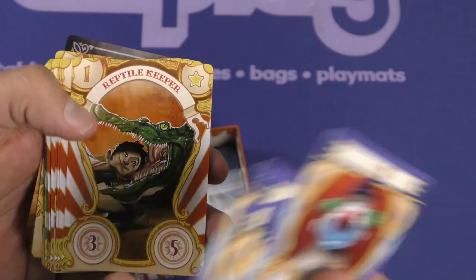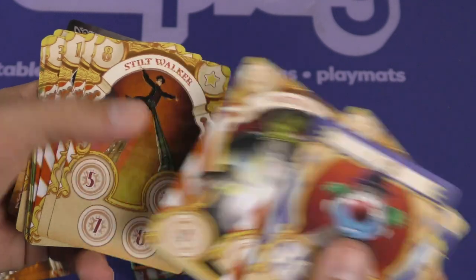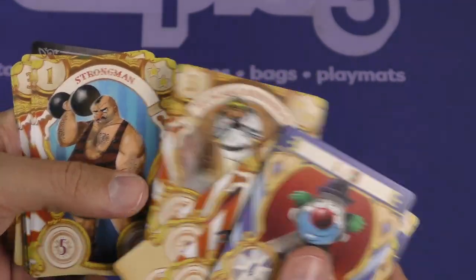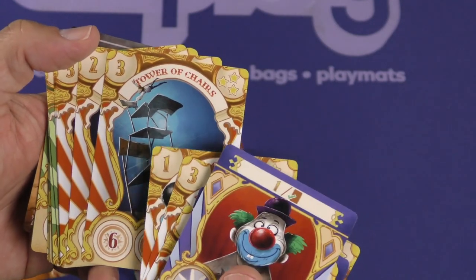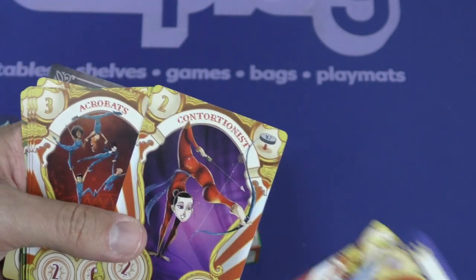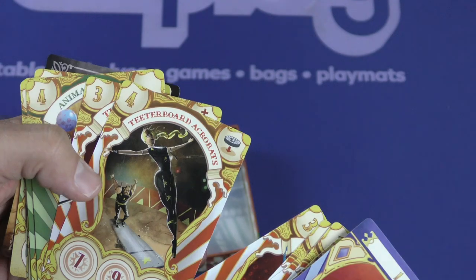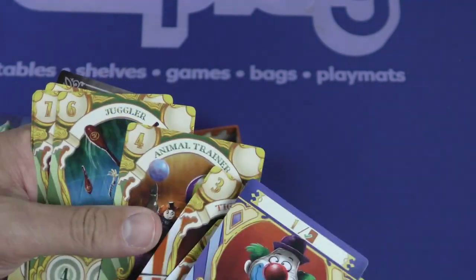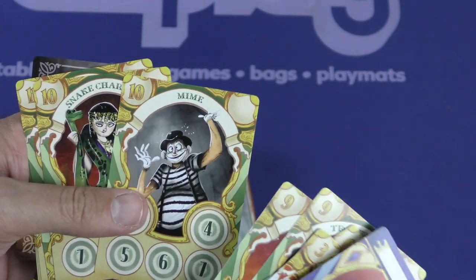Wow, this is like a very grungy style circus artwork. For people that are afraid of clowns, this is exactly what they imagine. All right, look at the artwork here — human cannonball, strongman, tower of chairs, this type of stuff. It's funny, this stuff gives me anxiety. Contortionist, acrobats, teeter board, animal trainer, juggler, equestrian, mime. There's a mime!